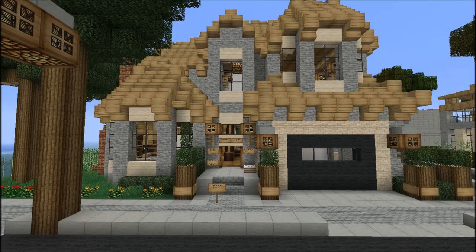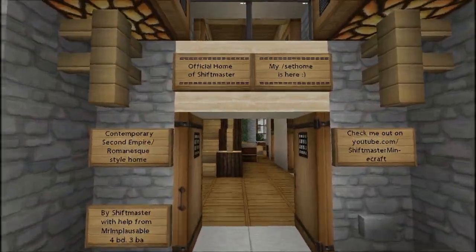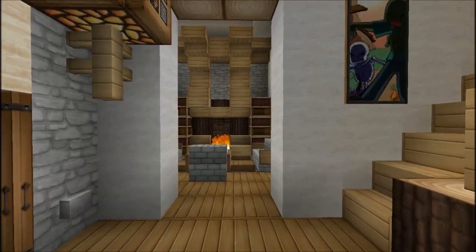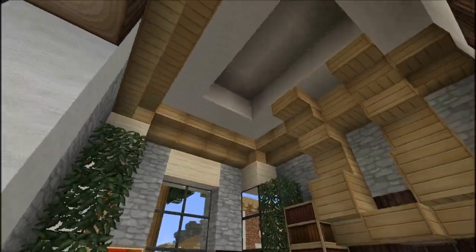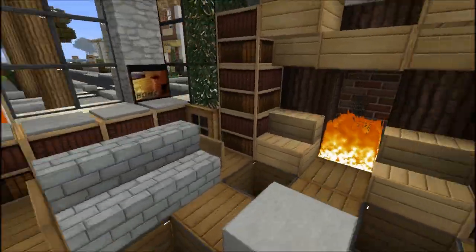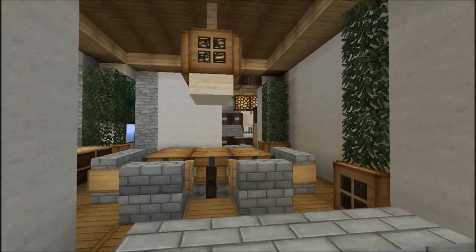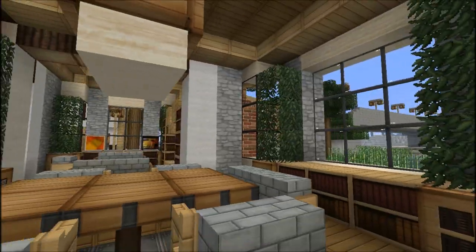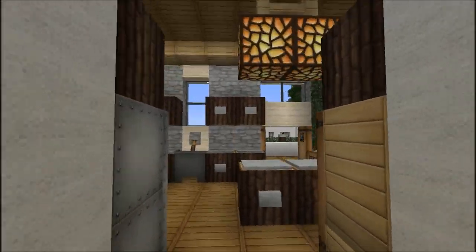This is the first house I ever did that was mainly cobblestone, and it came out very very nicely. Let's go ahead and check it out. Two-story foyer - very very nice. Off to the left here we have a fireplace in the living room that has tray ceilings, which is nice, and then the formal dining area.